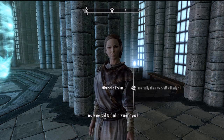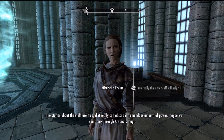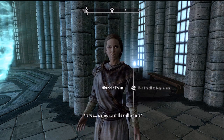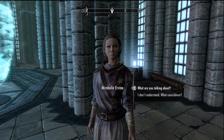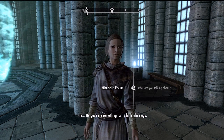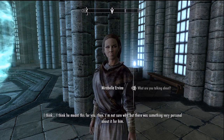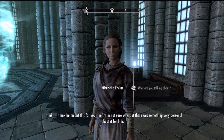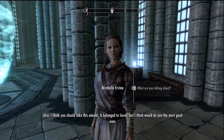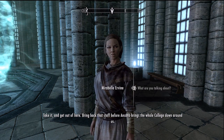She tells me I was told to find it. If the stories about the Staff are true, if it really can absorb a tremendous amount of power, maybe we can break through Ancano's magic. The Staff is at Labyrinthian — that can't be a coincidence. The Archmage gave her something from Labyrinthian just a little while ago, and he told her I would know what to do with it. She gives me his amulet — it belonged to Savos — and tells me to take it and get out, bring back that staff before Ancano brings the whole college down around us.